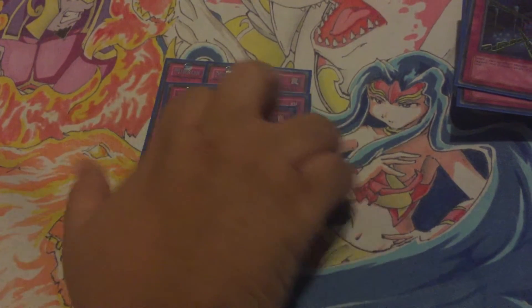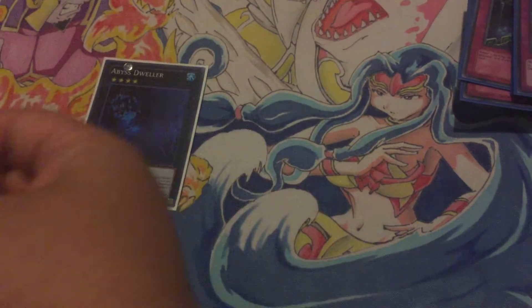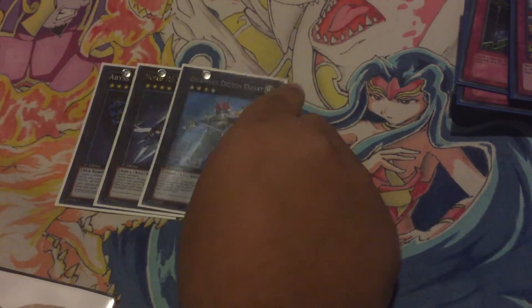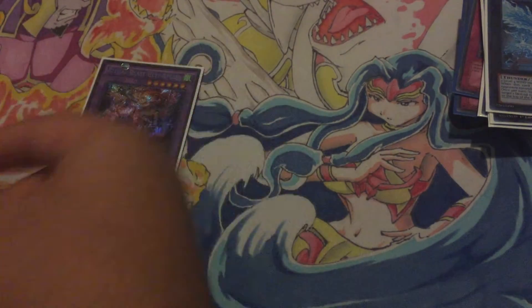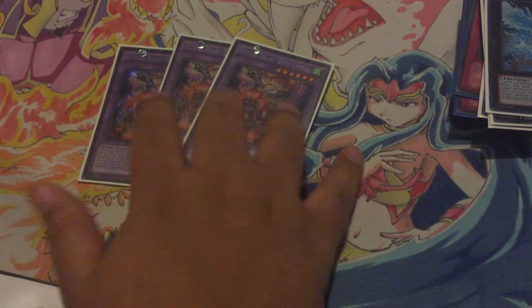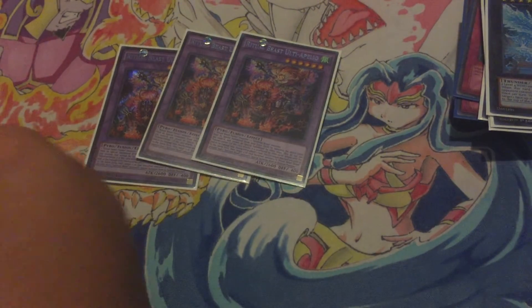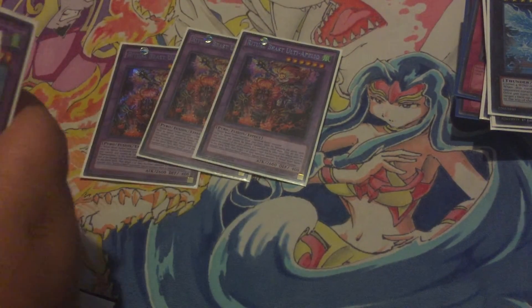Now on to the extra deck: Dweller, Exciton, Castel, Lightning, Chidori — those are the XYZs. Then three OT Apellio — this is the one you go into the second most, because you go into the next card the most, which is OT Counter Hawk.